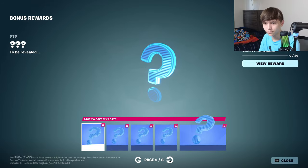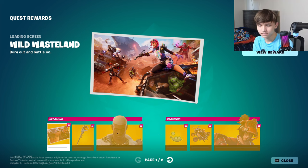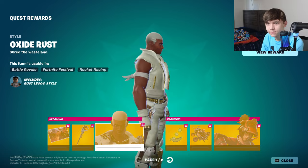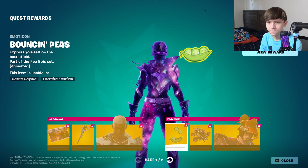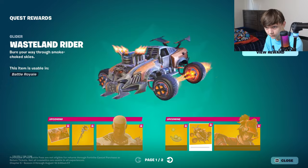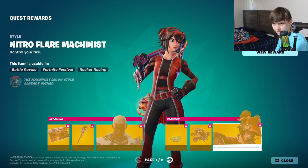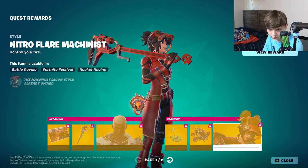These are the level rewards coming in 22 days. That's the key art for this season. Ox Oxide, Rust — weirdest name of all time. Peapod thing, Wasteland Rider — a lot of vehicles in this battle pass, vehicle-related stuff. Nitro Flare Machinist — I like this one, I wonder what that little thing she's got on her hip is.